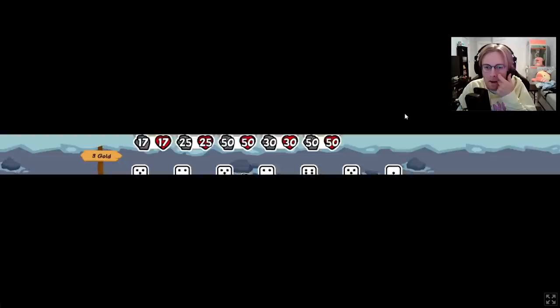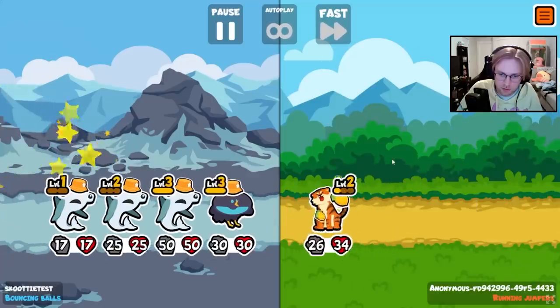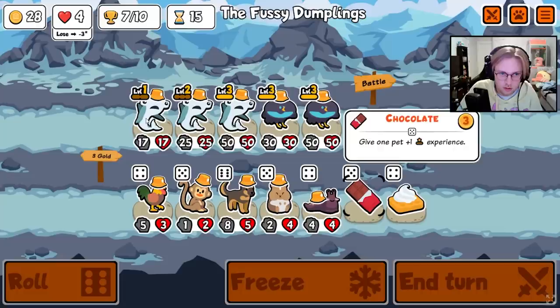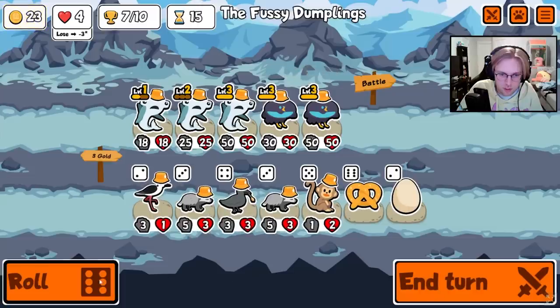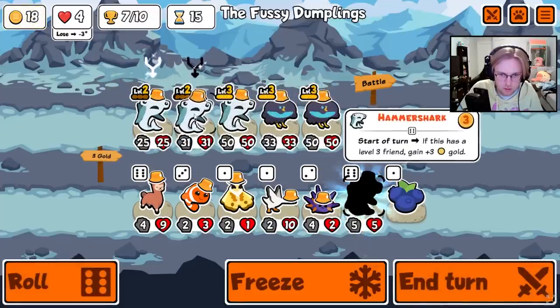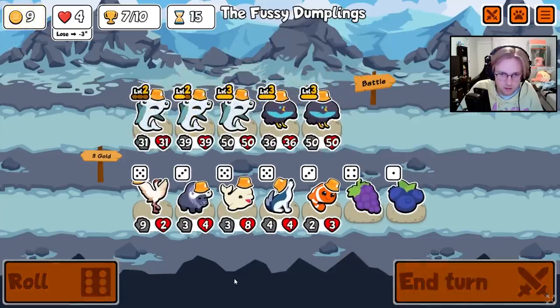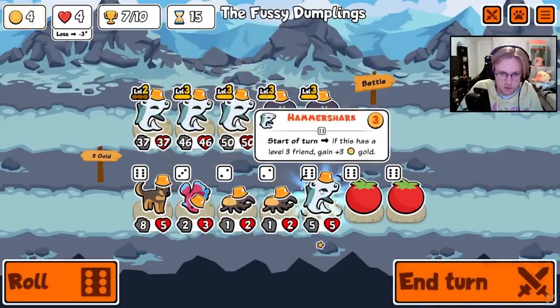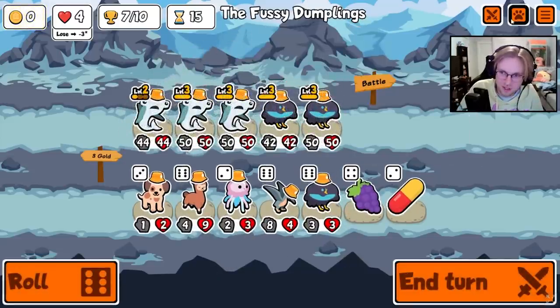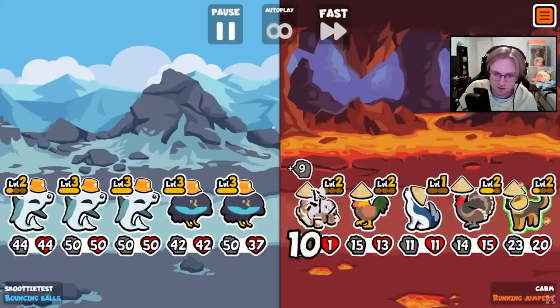I guess we could start buying foods. I like what you're going for — I really do. Show me more Hammer Sharks. How much gold we got? 28? We just roll for Chocolates and Hammer Sharks. There's another one. There's another Chocolate. Show me another Chocolate or a Hammer Shark — there's another Hammer Shark. All right, I guess we just get five Pita Bread. This is on turn 15 — this isn't that late. Turn 15 isn't really a late round. This is huge.